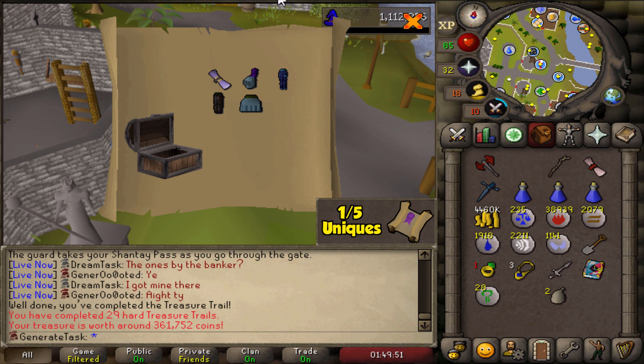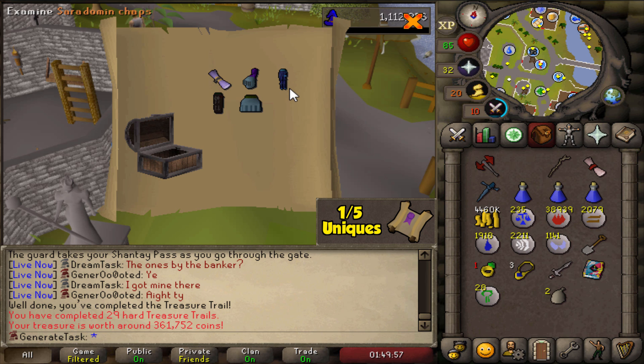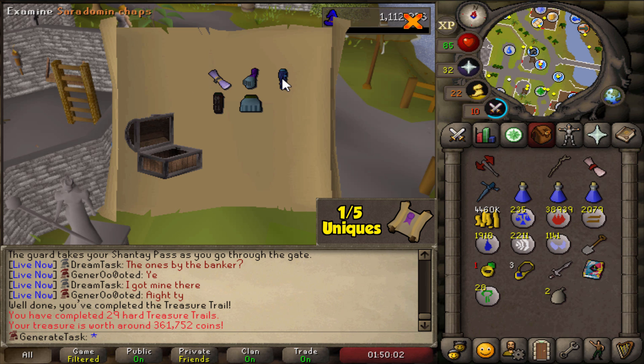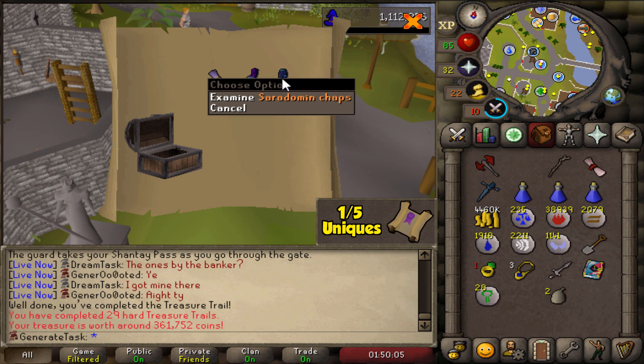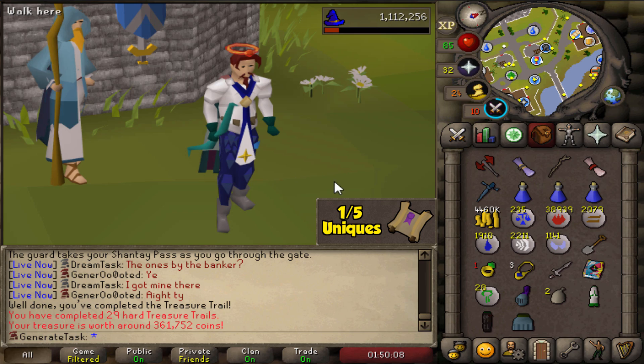Yes! Saradomin chaps — that's the first one right there, and that's one of the blessed d'hide pieces we didn't have yet. Beautiful! Now all we really need is d'hide boots and we are set. Saradomin chaps — look at that, that looks sick actually.